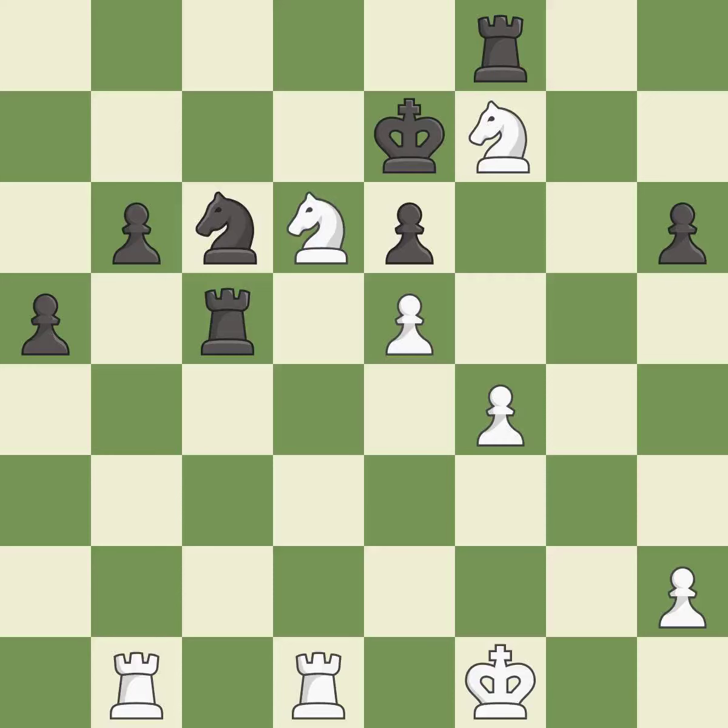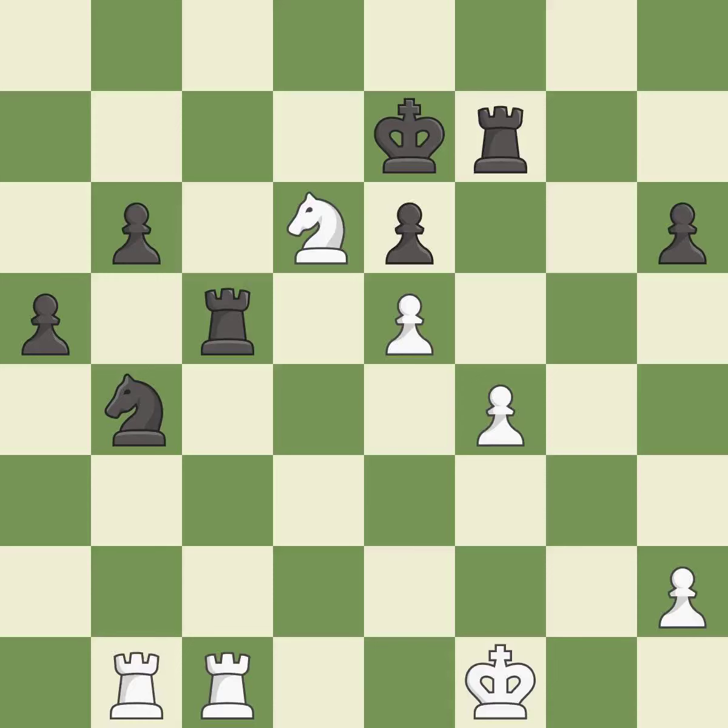It is a miss. This blocks an attack on a vulnerable pawn — it is good. White still has an advantage, but they no longer have a winning position. It is an inaccuracy. This misses an opportunity to push a passed pawn towards promotion. This permits the opponent to unpin a pawn, allowing it to provide defense — it is a mistake. Takes back — it is best. Recaptures. This is the start of the endgame and black is losing.